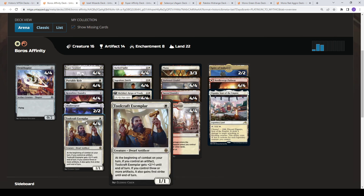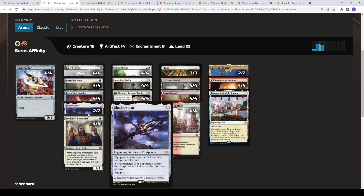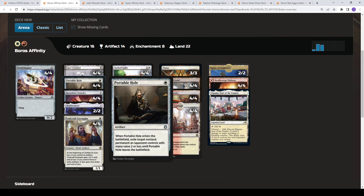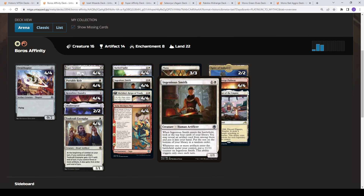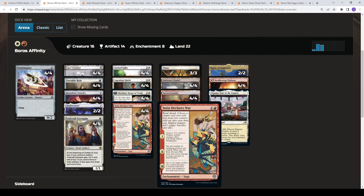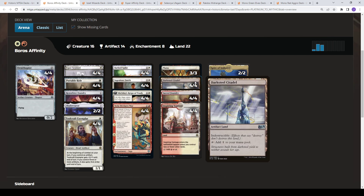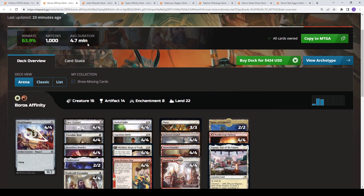You pair that with Toolcraft Exemplar, which becomes a 3/2 first strike when it attacks. You have Esper Sentinel that taxes your opponent, Shadow Spear for lifelink and trample, and Portable Hole as early removal. Barbed Spike is basically an artifact equipment that also comes with a Thopter which can be upgraded. Ingenious Smith helps you find stuff, Mukotai for power-ups plays nicely with the trample from Shadow Spear, and Yotia Declares War either creates Thopters, acts as removal, or buffs something to a 4/4. You also have Darksteel Citadel, which can be animated and adds to your artifact count.